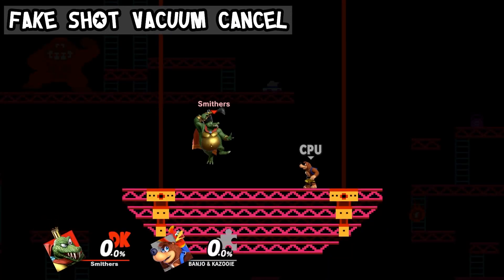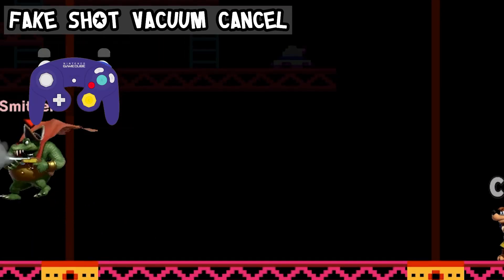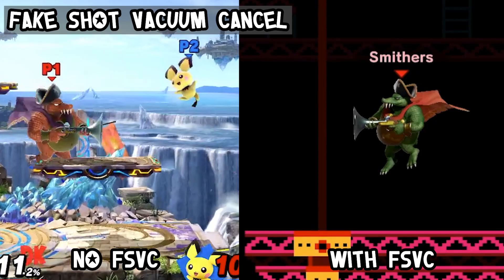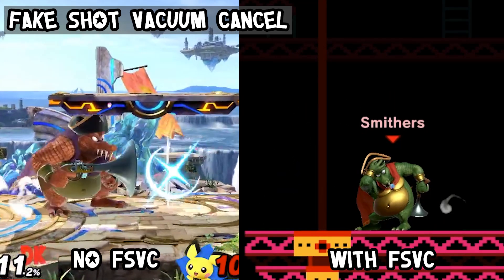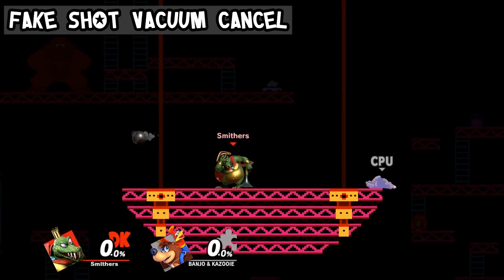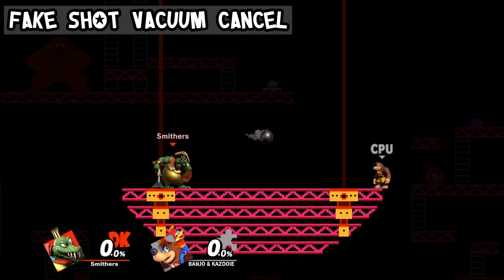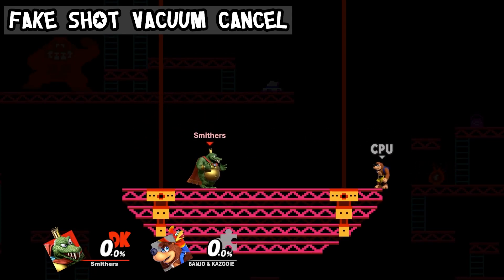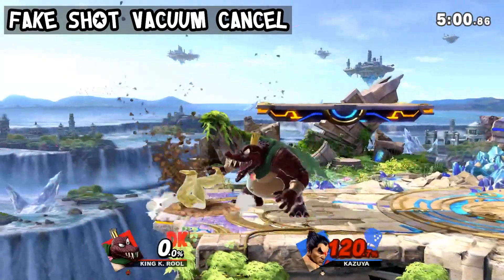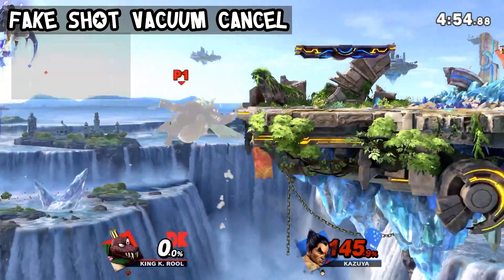Fake Shot Vacuum Cancel consists of inputting the inhale after one tries to shoot the Blunderbuss when a cannonball is already in play, after which the inhale comes out faster than it otherwise would. The command grab still has the startup of 7 frames, but there is less of a gap between the initial shot and the inhale. Because of this, the window of the inhale moves to effectively 32 to 70, greatly widening when the inhale can occur and giving Vacuum Delay more leniency for scrambles and atypical timings.